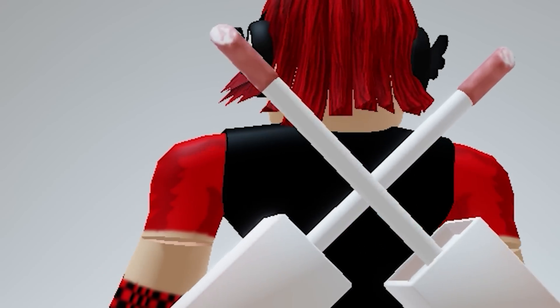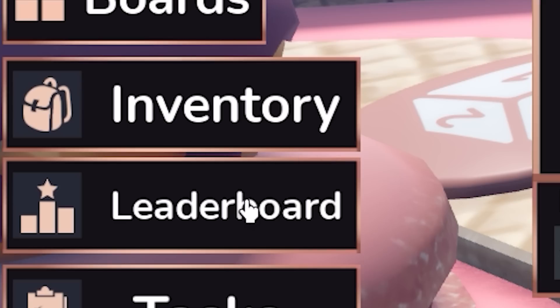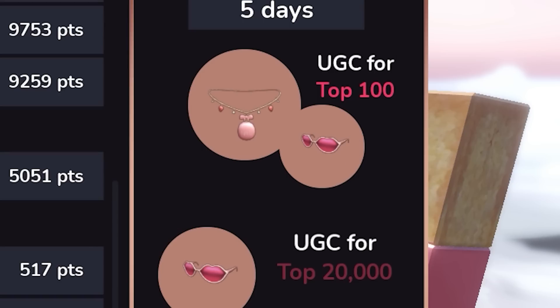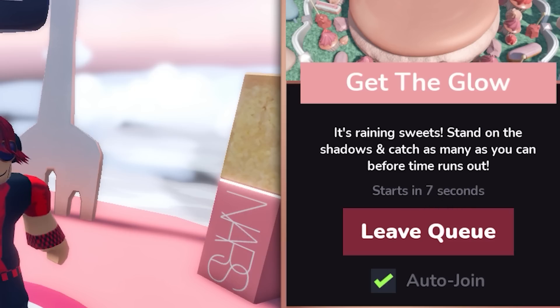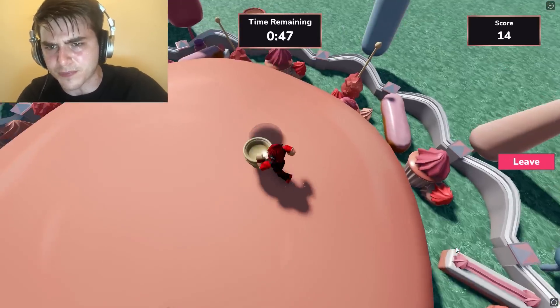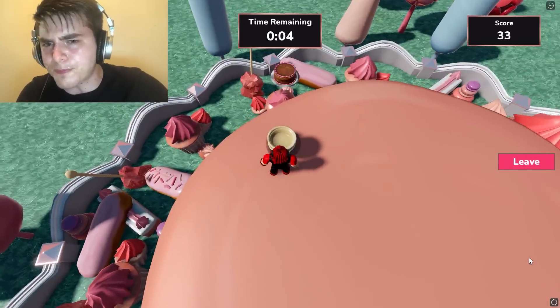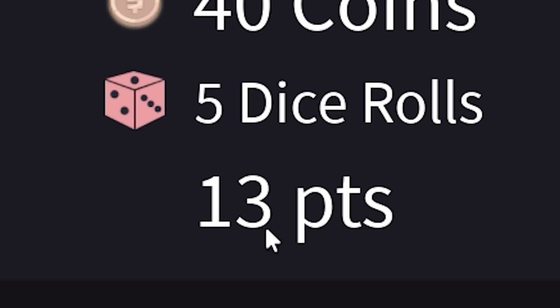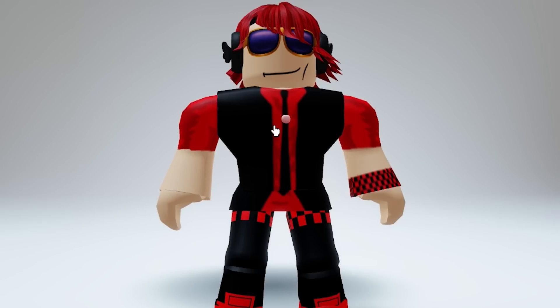Here is the free item. Click the leaderboard and you will see the other free items they are giving away. Only the top 20,000 will get the sunglasses, and only the top 100 can get the necklace. You can find the points on a private server — it's free — and just play the many games by yourself to win first place everything. Very cool sunglasses in the shape of hearts, very cute.